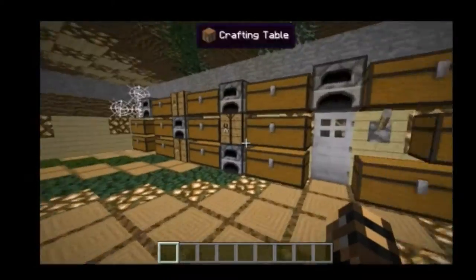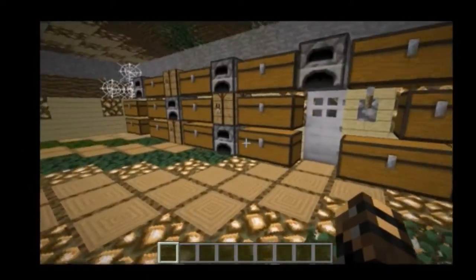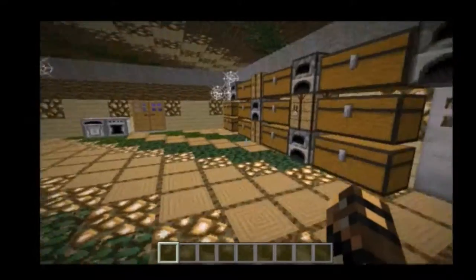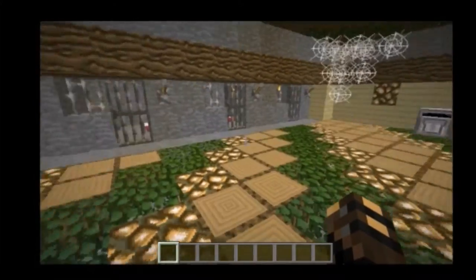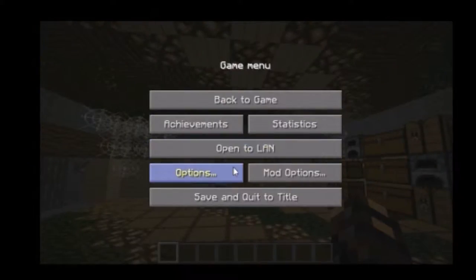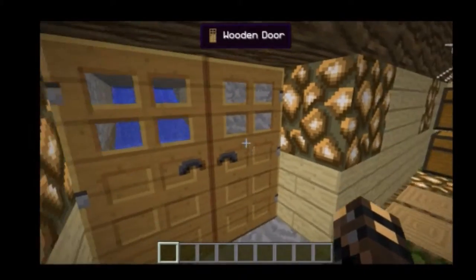The mod we're going over today is called the Mouse's Doors Mod. This mod adds in all different kinds of doors, new machines, more weather — not literally though. Let me just turn down my sound because that's going to start to annoy me.